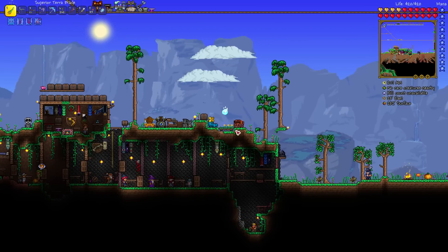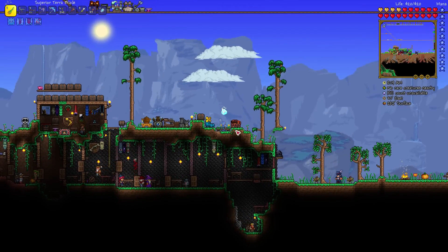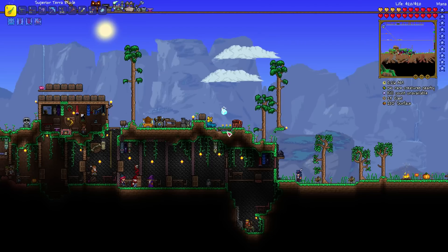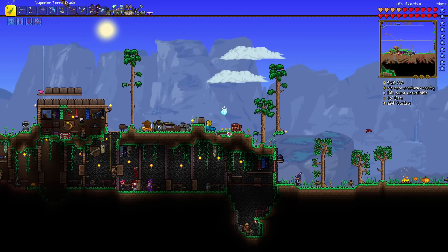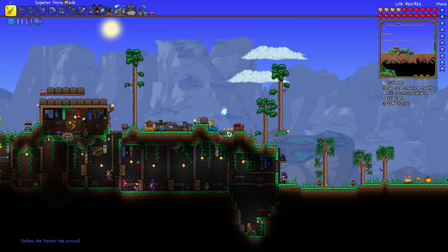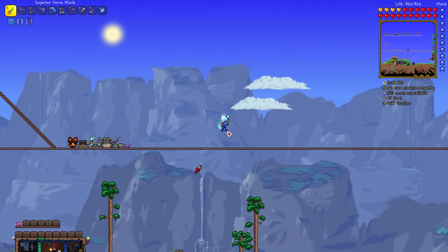You'll notice I can stand on them or just below them because planter boxes happen to count as platforms in terms of the way your movement works. So you can actually use planter boxes as platforms and grow stuff on them as well. By the way, planter boxes are only available since the 1.3 update on PC, but that is probably coming soon to console and mobile.